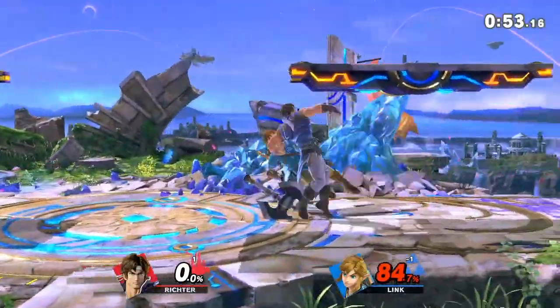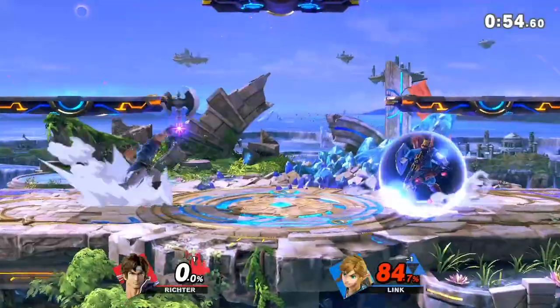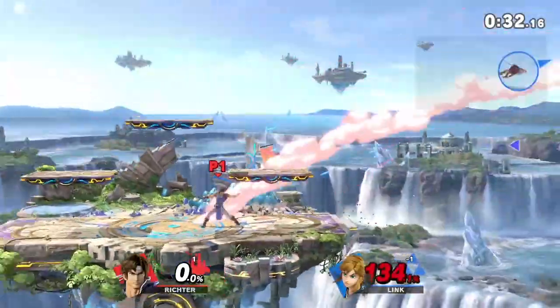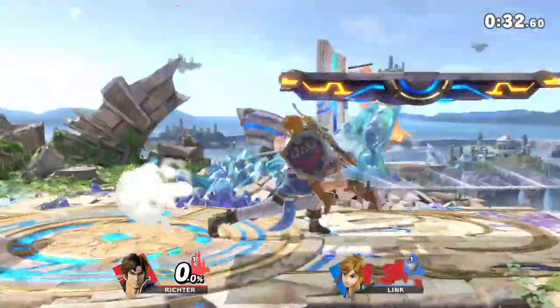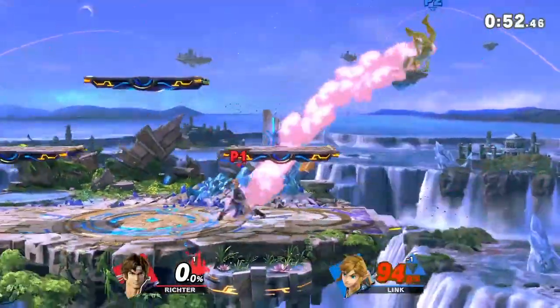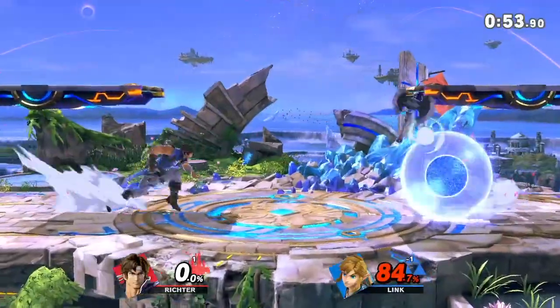You also want to know when to move in. Since you can't just camp the whole game and expect to take stocks off your opponent, there have to be times when you're able to hit them up close. Usually this is when you either have your opponent in hit stun from a projectile or in shield stun. Make sure you understand your character enough to know how long your opponent will be in hit stun so you know where to space yourself before you send out your projectiles.